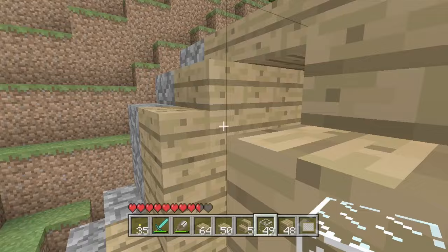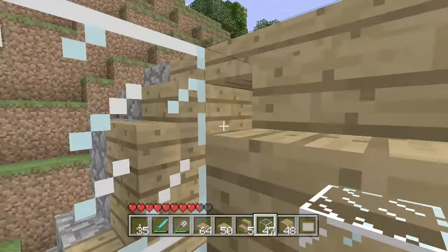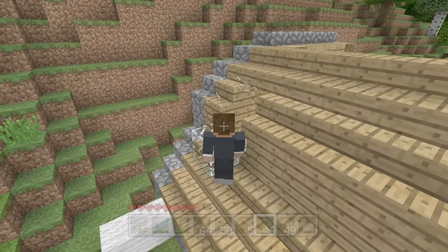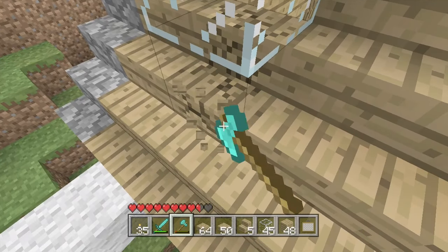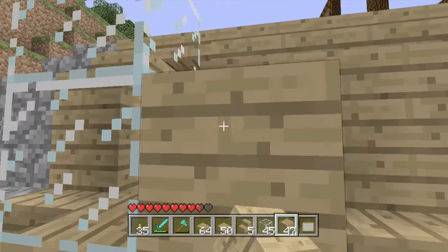I've got a bunch of glass. I've never done a window in the roof before - I want to try. Let's see, how about something like this? Something looks a bit off. Let's try removing these stair blocks and replacing them with actual blocks to see how it looks.